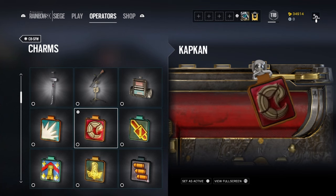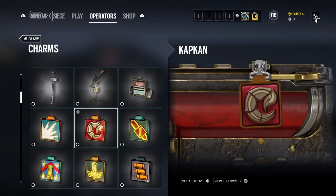Next we have Kapkan, which was a bit of a doozy for me — I was like, what is this, a circle, a mine, a knife? Then it clicked: it's actually a scorpion, or a representation of one. This makes sense because Kapkan is a lurker, a trap operator, and a lot of scorpion species wait for their prey to come near before striking, which I think is just a fitting charm for such an operator.